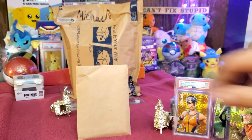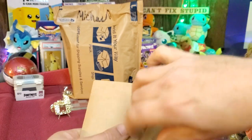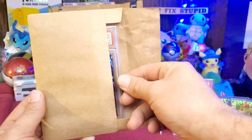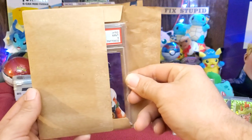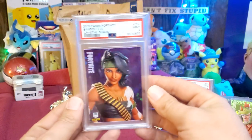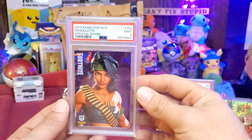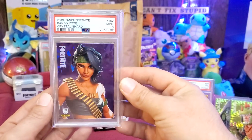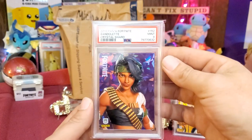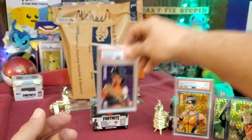Now we got one more thing to open up from Westroom, and this here was actually a raffle of his and I was actually lucky enough to win it. So let's go ahead and show you guys what we won - it's a PSA 9. That is a Series 1 - Series 1 Bandolette, USA Crystal Shard. She is super clean, very awesome card guys. I'm so happy to add this one into the USA growing Crystal Shard collection. Big shout out to Westroom.